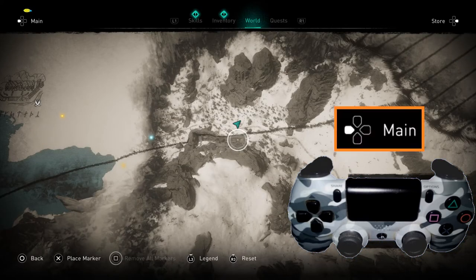You'll see a number of different things come up. What we're looking for is in the top left-hand corner — it says main menu. We're going to push the control pad to the left for that.